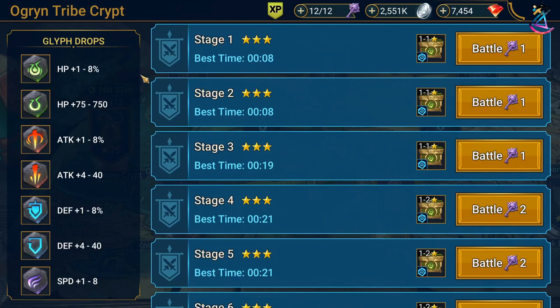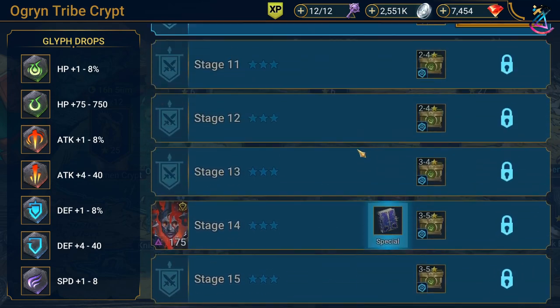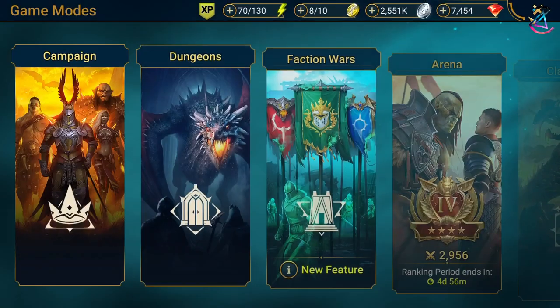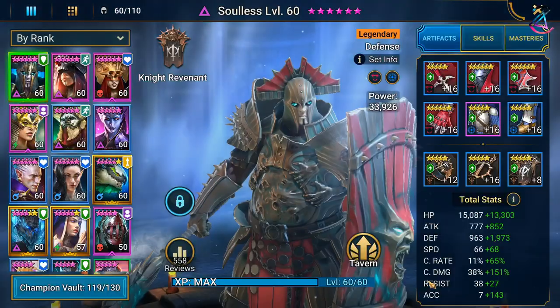As you can see here on the left, all these Faction Crypts drop glyphs. These glyphs can range from 1% to 8% for the main stat. For flat stats, from 75 to 750 on HP; for attack and defense, from 4 to 40; and speed, 1 to 8. As with any other gear or artifacts, you start with 1 star and go up to 6 star. Glyphs are the way to fine-tune your gear or increase the good gear that you have.